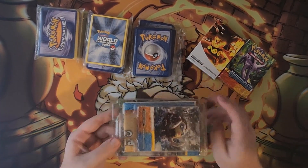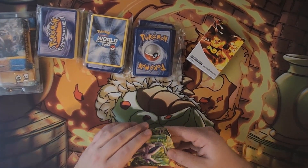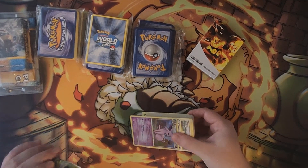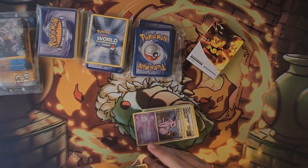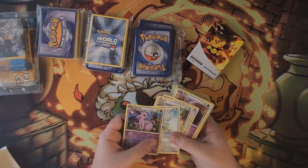There were three theme decks; we're going to go through those first. I don't think any of them are full theme decks — I'm guessing he probably looked through and took out the holos at some point. But let's start with the Espeon one. The Espeon is actually in there — wow, I wasn't expecting the holo Espeon to be in there. That's quite a find; it's a very nice looking card.